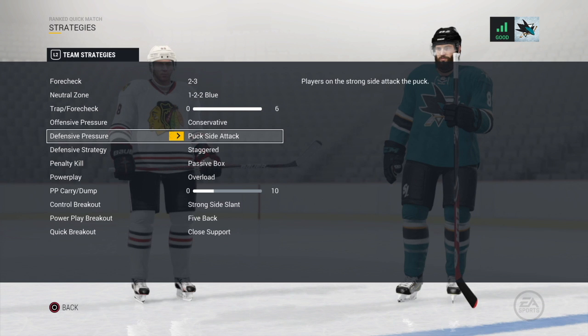For defensive pressure, you want to choose puck side attack or high pressure. Again, it's all about being very aggressive. Puck side attack and high pressure will attempt to take away the time and space of the opponent in your defensive zone. The way I play in the D-zone is a bit different than most, but using the high attack D-pressures is key, as any good player will feast on you with point shots if you use the passive or protect net strats. I'll show you a different way to defend in the how to play defense video of the series.